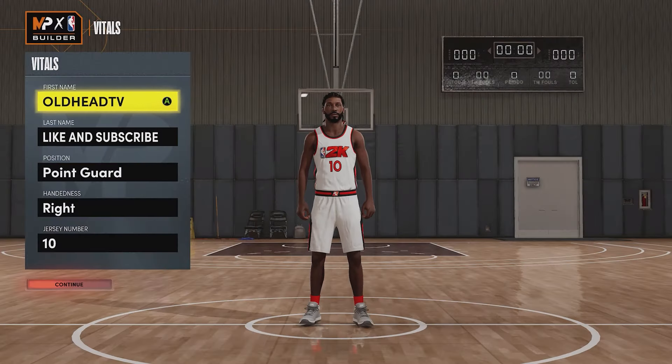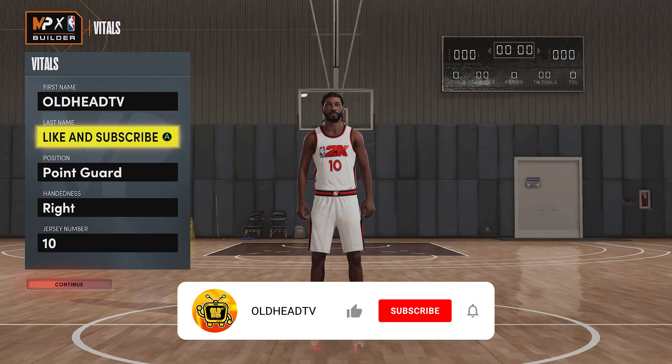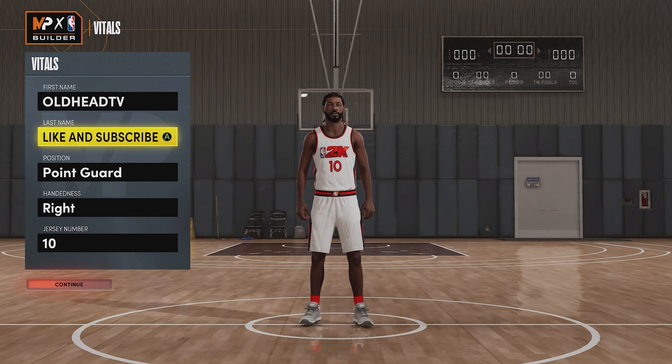You're now tuned in to Old Head TV - put some pressure on that like and subscribe button and don't forget to turn those notifications on. Hey yo, what's good YouTube world, it's Old Head TV again and I'm back in the building with another banger for my 2K family. Today I have a very good point guard build - a very fun build with 102 badge count. It's high on everything and lacking nothing in each category as far as being a point guard is concerned.